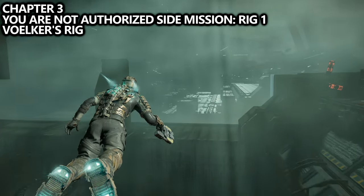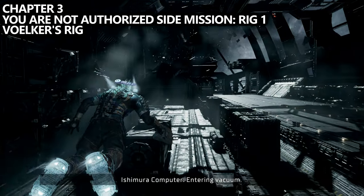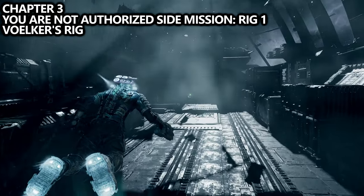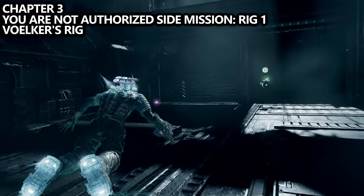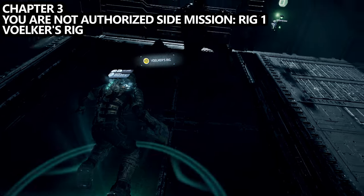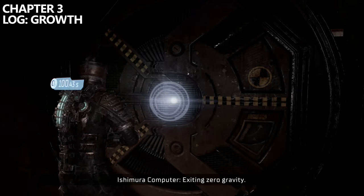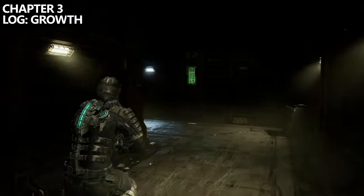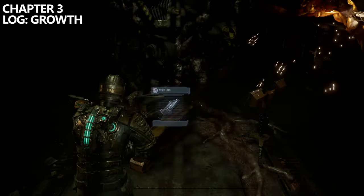From the previous log location, walk forward towards the main objective through this zero gravity area with no air. If we stick to the left-hand side on the opposite side of the bay, we'll be able to find an oxygen refuel spot, but we'll also find a purple floating collectible — this is Volker's Rig. Following the main objective path, you'll get out of the zero gravity area on your way to the engineering deck. You'll pass by a door with some extras, and at the end of the hall you'll find a text log called Growth.